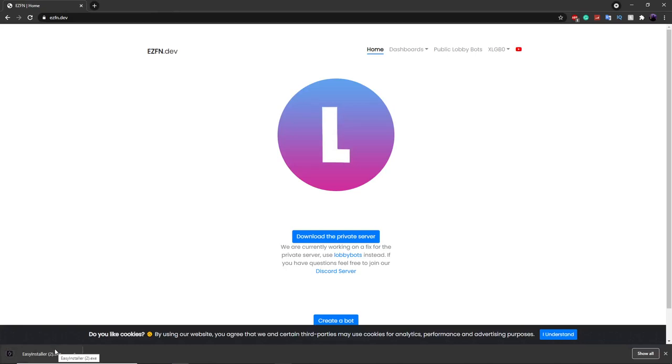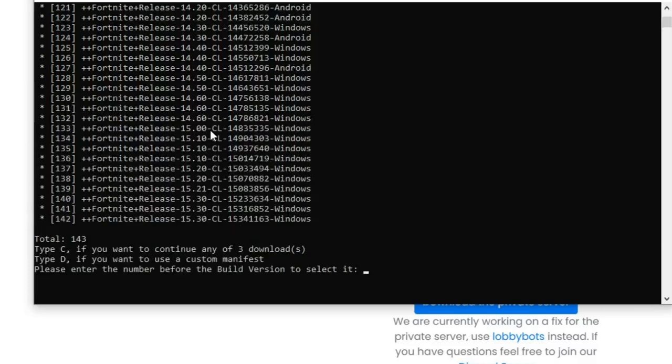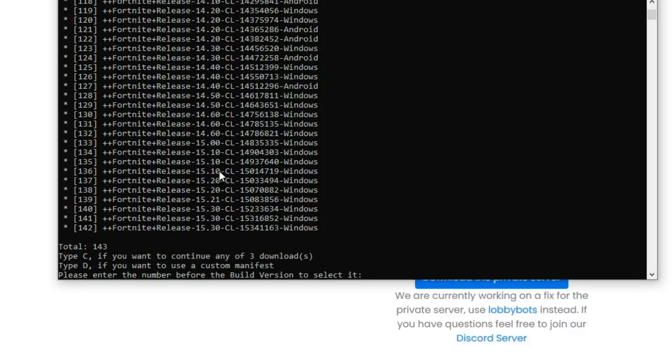EZInstaller installs old Fortnite versions. Once it's installed, click install and it'll bring up the interface — this is made by Lupus and a couple of other devs, so you can 100% trust it. The version I used is number 133, which corresponds to Season 15.0, the initial release of Season 15. It will ask you to type in a number for the release you want.